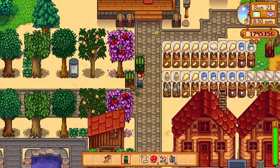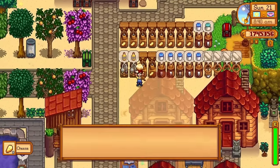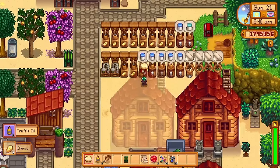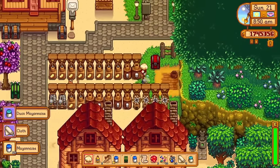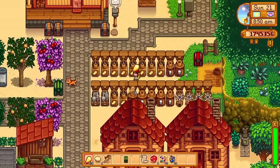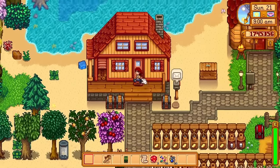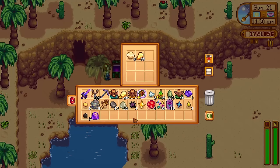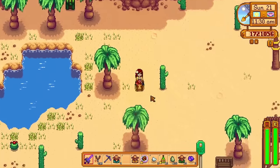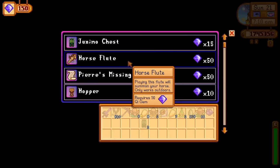First, let's chat about the Junimo Chest. This is an interesting item — the Junimo Chest shares its inventory with every other Junimo Chest placed around the world of Stardew Valley. You can place one in front of the Skull Cavern and another at your farm to access food or oil easily. It only has nine slots, which is somewhat limiting. You can buy two Junimo Chests for 30 key gems, and there's no point buying more since they all share the same inventory.